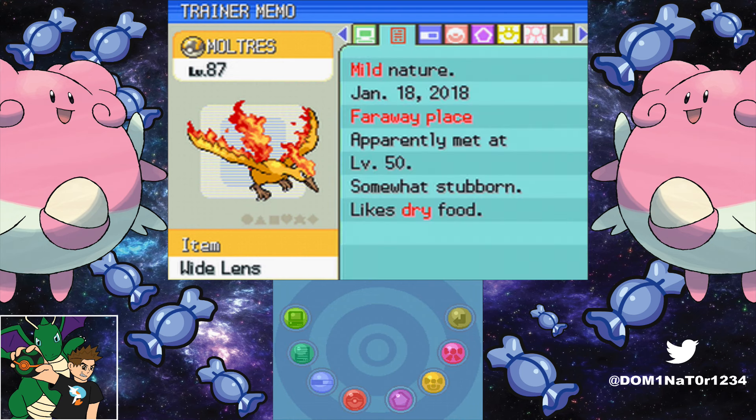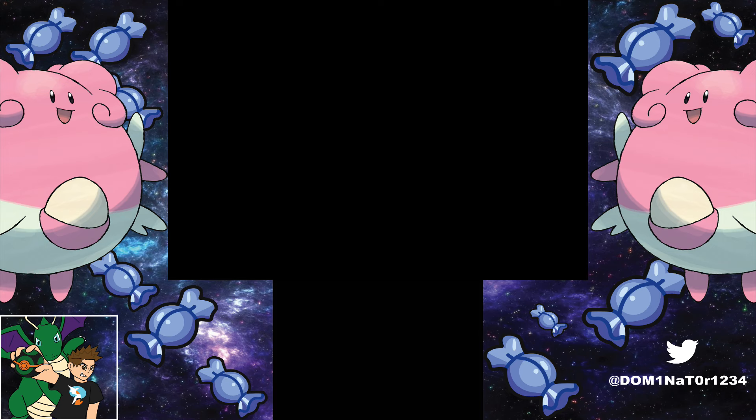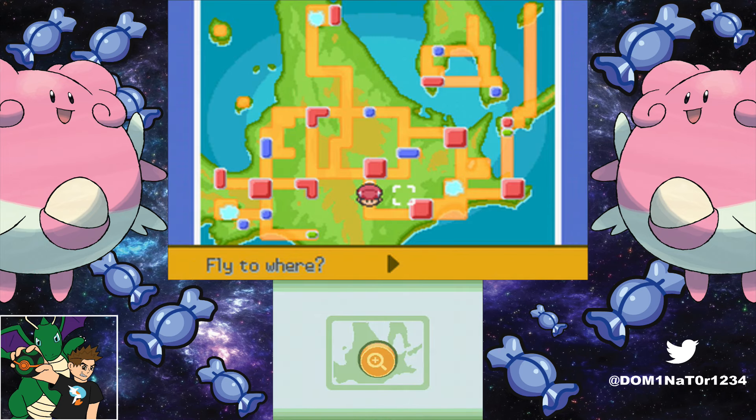I got this Moltres at level 50, and it's now level 87 — it didn't take me that long because I have Lucky Eggs. A good way to get Lucky Eggs is in Diamond, Pearl, or Platinum: go to Route 209, which is just right of Hearthome City, use the Poké Radar until you get Chansey, then build a chain of Chanseys and try to catch as many as possible, because they have a chance of holding a Lucky Egg. I have two currently, but you really only need one.